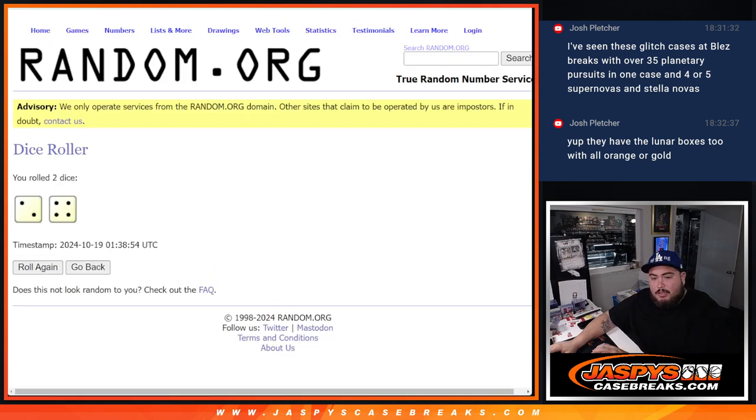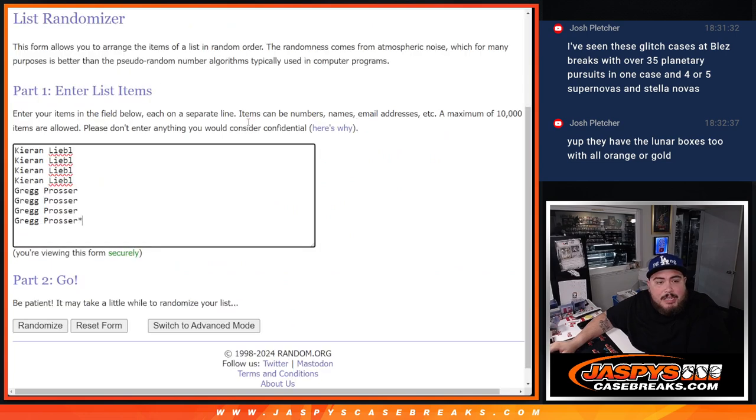So let's do the R&B, let's roll it. And then we got a two and a four. Let's randomize the names I bought in — which is Kieran and Greg — and see who gets the two free spots. After six times: two and a four.